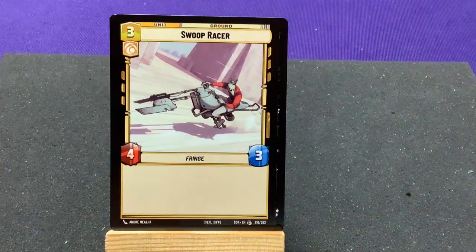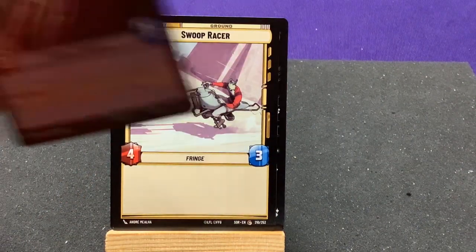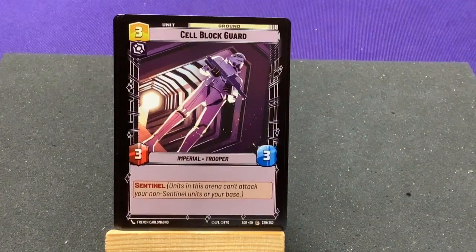Confederate State, Swoop Racer — Fringe. Cell Block Guard — we've seen that.